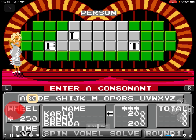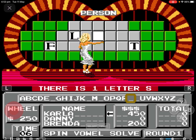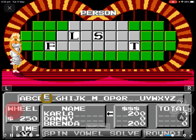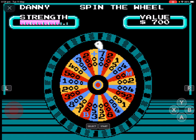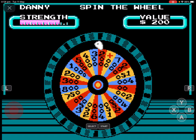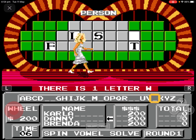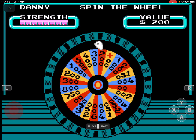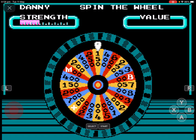I'll try an S. Is there any S? Okay. Now I'm going to buy that E. No E! I have all these letters that have no name — that's a much more common letter. Danny lands on $200. There is a Dobby!